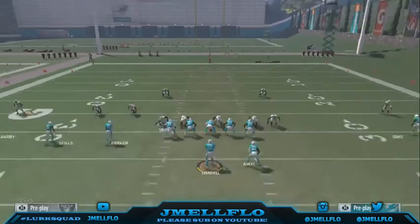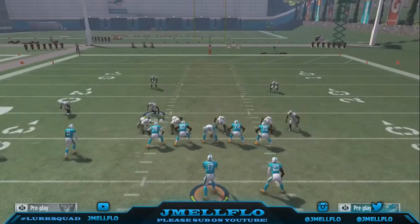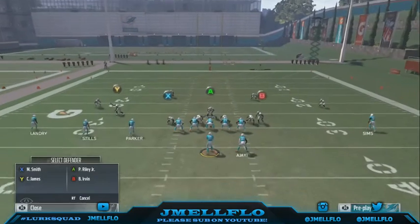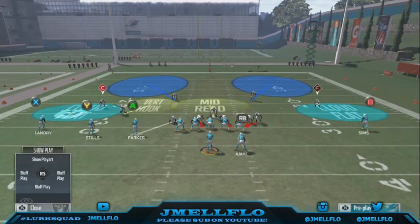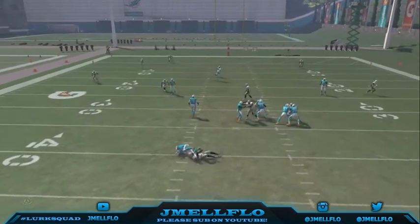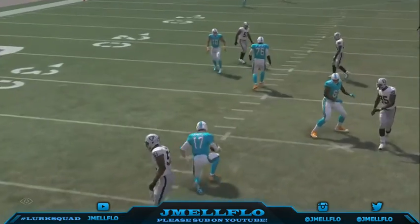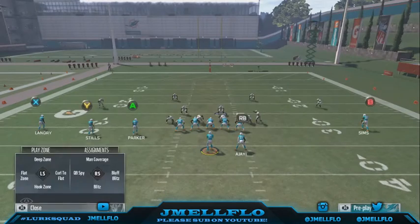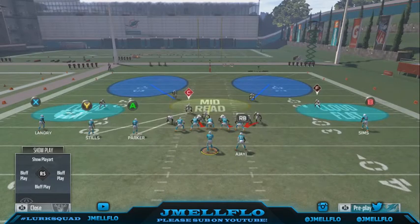Y'all can see he just comes straight off that edge screaming. That's why a lot of y'all saw in my gameplays asking 'where's the 3-4 Predator?' It's a real basic simple blitz. It does come in with a running back block about 50% of the time. But what really makes this blitz good is when you hover right here — it makes the blitz so much more stoppable and you can stop the run a lot easier. You can bluff-blitz the guy, put him in coverage, and make your adjustments with your linebacker.